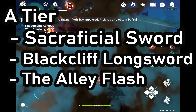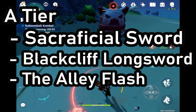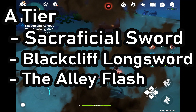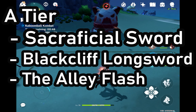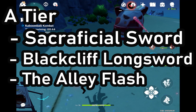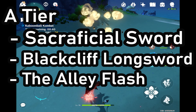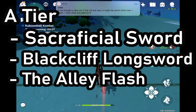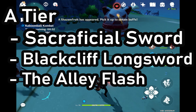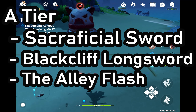Now we have the A tier. In this tier we have the Sacrificial Sword. The Sacrificial Sword is good because Ayaka's skill cooldown is 10 seconds and this will allow her to do two skills in a row and get more energy for her high-cost burst. Next we have the Black Cliff Longsword. This is a really great sword because it provides crit damage and a decent attack boost, and if you have some Starglitter you don't know what to do with, you should definitely buy this.